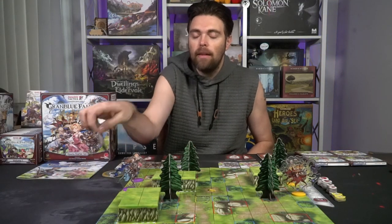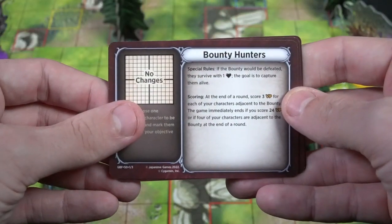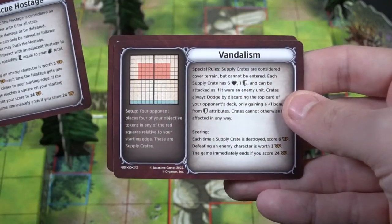That's pretty much setup. It really depends on which objectives you're playing, but I'll cover those during the review. To summarize: set up the board, set up the characters based on the objective, place your three cards out, and draw two from the rest of the deck. Everything else is set aside or discarded.